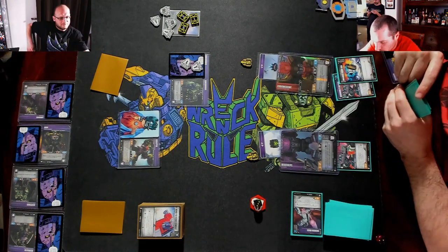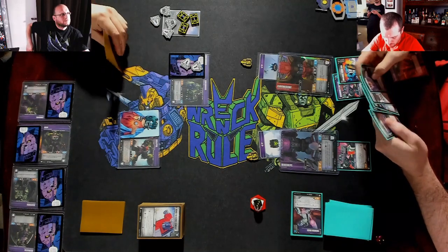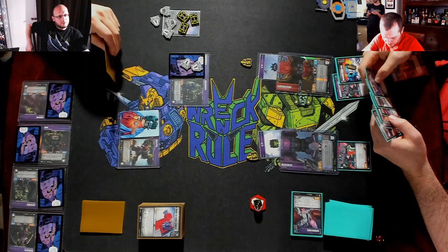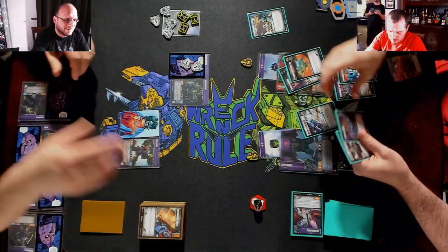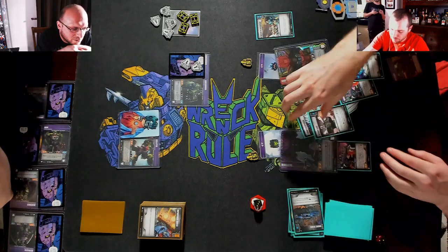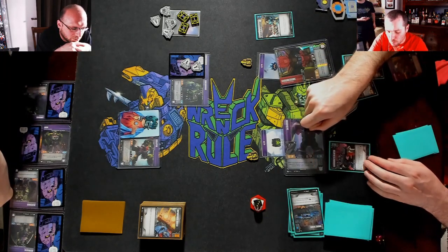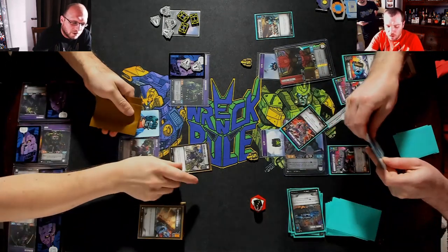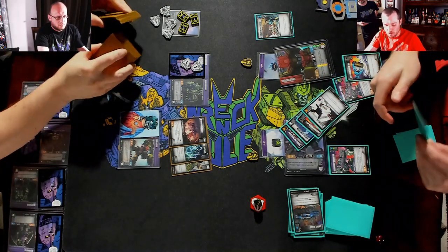Chrome Dome looks to see what it is — it's an action, I may scrap it. Improvised Shield. Security Checkpoint — there it is. Steady Shot and Counter Espionage. Send Mind Wipe in — five, six, seven. Scrapper. Eight, white pip, nine — and black, so I get to draw a card.